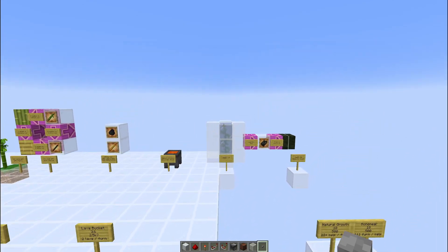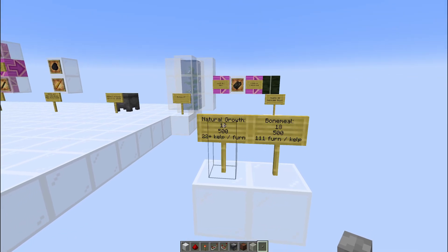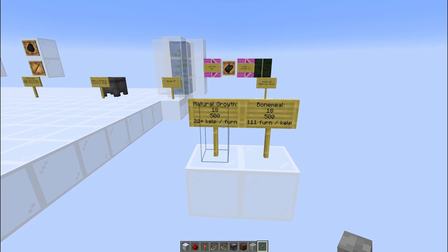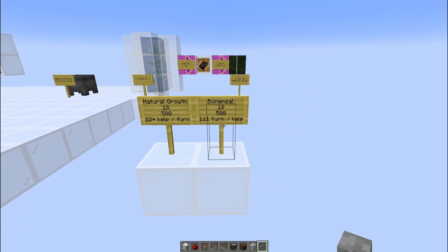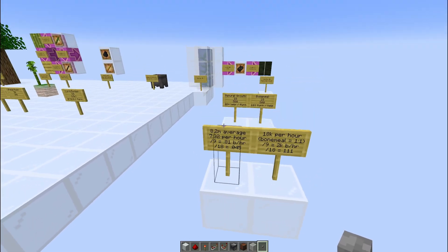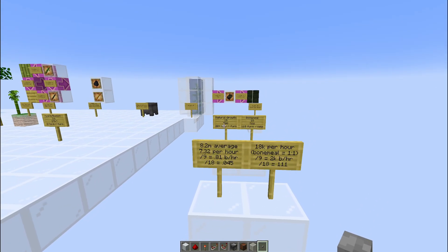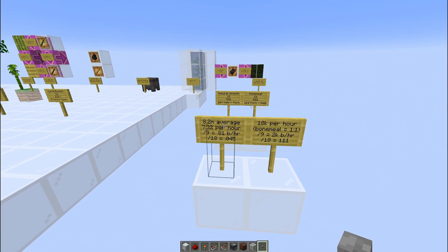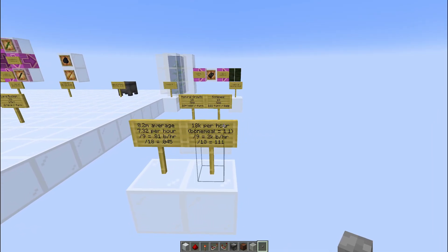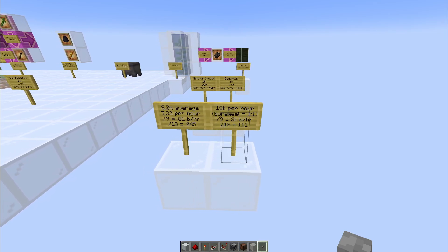And then, lastly, we have kelp. This one is a really weird one. We need 18 kelp blocks to fuel a furnace consistently for an hour, meaning a hopper line can fuel 500 furnaces — better than all the others except the lava cauldron. If we're letting it grow naturally, kelp needs 22 kelp plants per furnace. When we bone meal it, we can actually fuel 111 furnaces per kelp plant. Here's the math: 8.2 minutes on average for kelp to grow, so every hour we get 7.32 kelp. Divide that by 9 to get blocks per hour — less than 1 block per hour. Dividing that by the 18 needed gives 0.045, quite a bit better than the 1.5% for bamboo. You still need 22 kelp plants naturally. For bone mealing, you get a 1-to-1 ratio of kelp per bone meal. At 18,000 items per hour, divide by 9 for the kelp block, you get 2,000 blocks per hour. Divide by 18, you end up with a little over 111 furnaces per bone-mealed kelp plant.